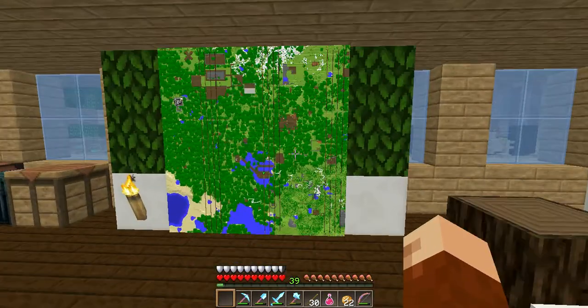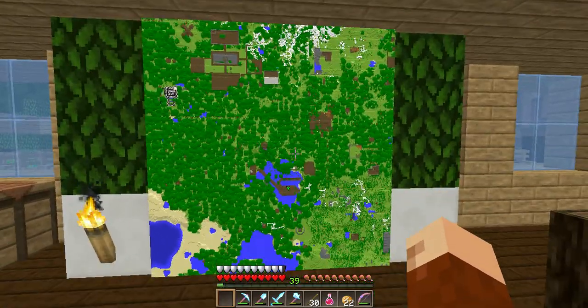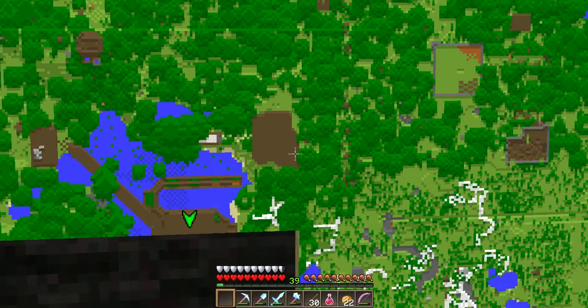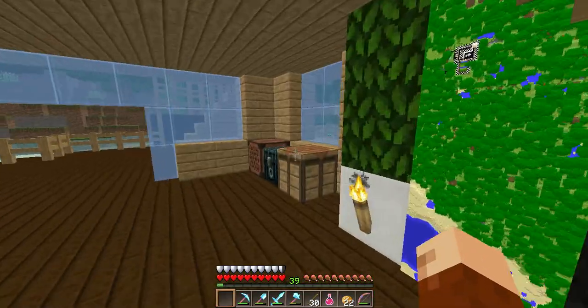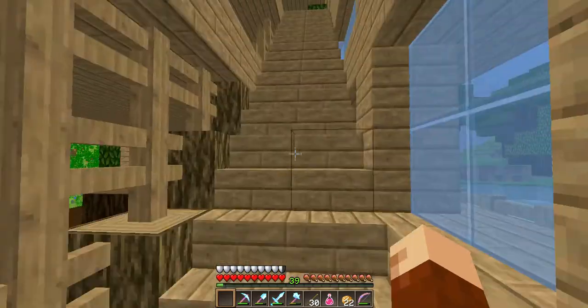The map is beginning to load in now. We are right here. This is the entire place. Right here is my house. Here is my old house — it's just a big ugly blob. These are all the things around us. This is a pretty nice spot, it's all secluded. There are some people around here, but not too many.